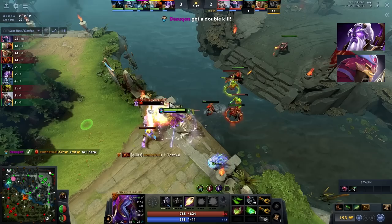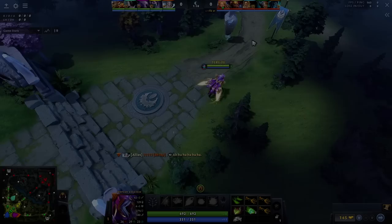Other than that, she counters most of the meta picks right now, like Void Spirit, Pangolier, Spirit Breaker, Ember, etc. In the right hands, TA can do wonders.